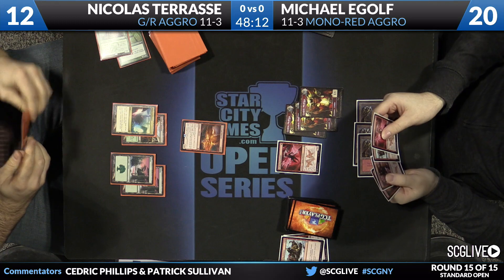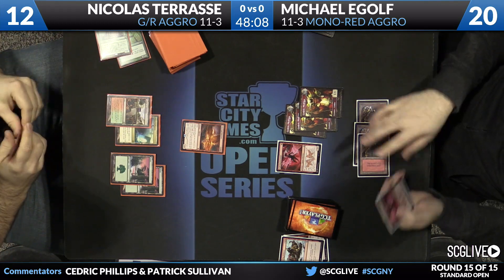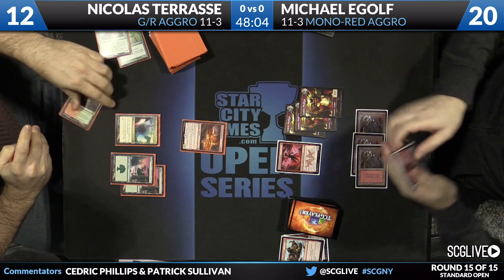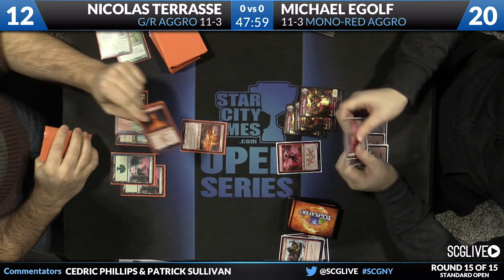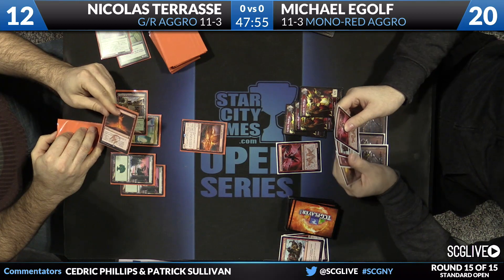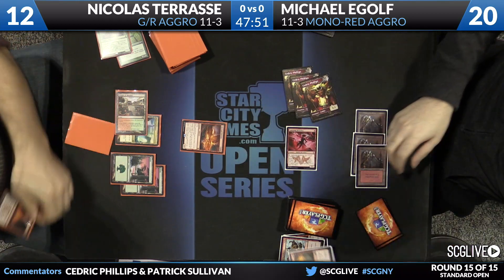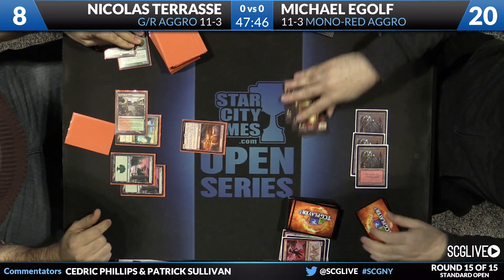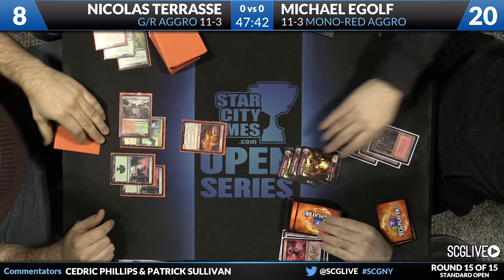No reason to trade with the Ash Cloud Phoenix — Michael can develop his board and then eventually Heelcutter through it if he's feeling so inclined. I like the no-attacks there, just play some stuff. There's Crater's Claws — it is Ferocious of course. And there's Stoke the Flames going upstairs. There goes the Lightning Berserker — he had the opportunity to take care of the Phoenix.